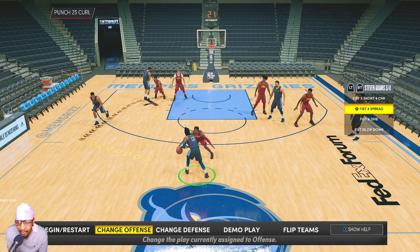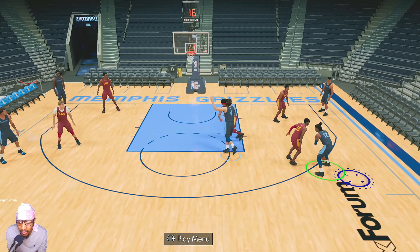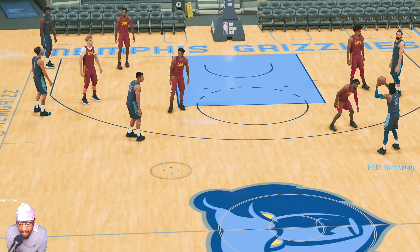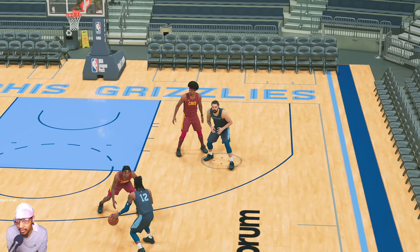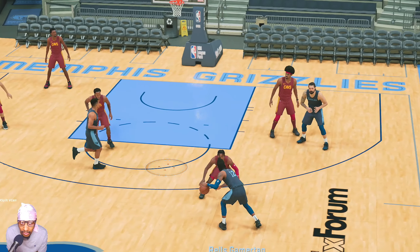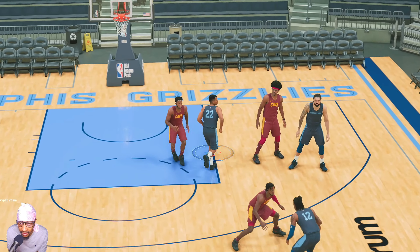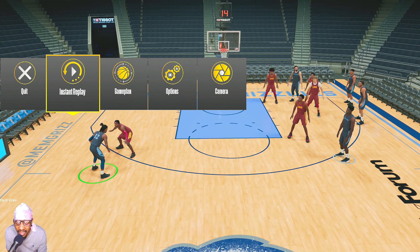That's pretty much it for the plays — they're pretty simple for the most part but still pretty good. There are a couple other plays I think are pretty good too. Fist Full Spread is pretty good, but it doesn't work on next gen — it works on current gen though. On next gen it's bugged: Desmond Bane just walks into the play and ruins it — he's not supposed to do that. There's supposed to be a side pick and roll between Morant and Adams, but Bane interrupts it. On current gen he doesn't do this. That's pretty much it for the video — I hope this helped, I hope you enjoyed it, thanks for watching and stay tuned for more content.